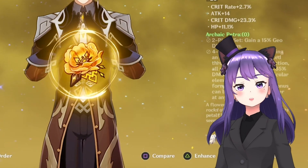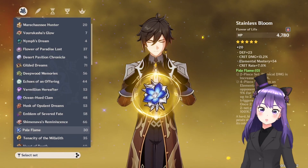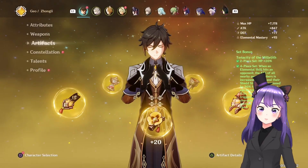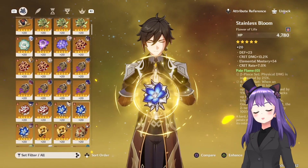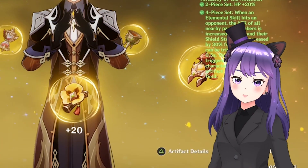If you're going for Archaic Petra, I recommend mixing 2-piece Noblesse and 2-piece Petra for burst damage. The 4-piece will buff elemental damage but isn't really recommended since you have much better options. As for physical Zhongli, you would either go 4-piece Pale Flame, 4-piece Retracing Bolide, or 4-piece Gladiator's Finale. For two-piece combinations, you can go 2 Pale Flame and 2 Bloodstained, or 2 Bloodstained with 2 Gladiator's. I recommend Pale Flame more because it gives 20% increased physical damage, but it depends on your stats and what you have.